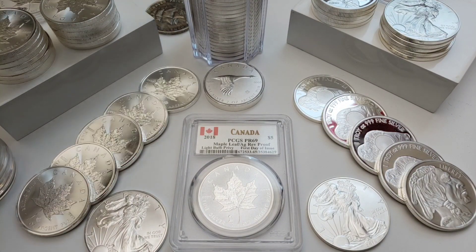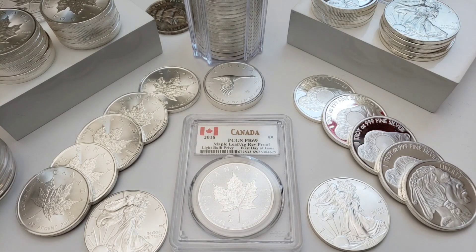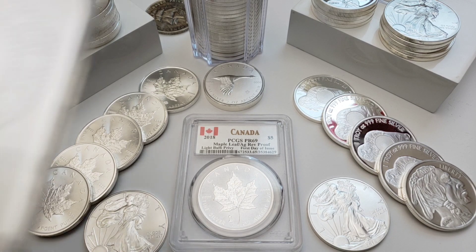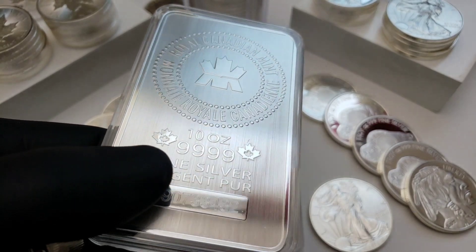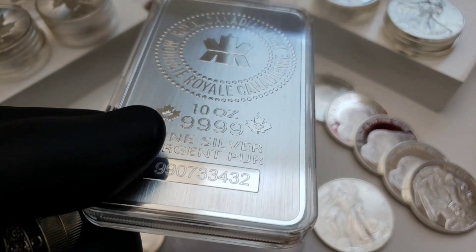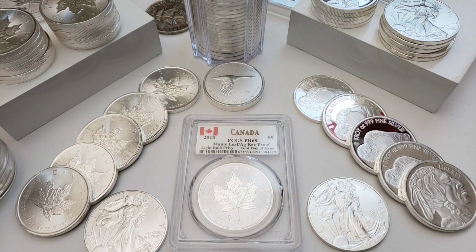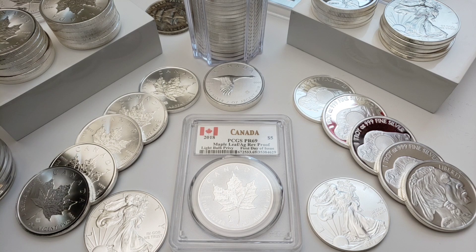The generics — you want to focus on those, get them as close to spot as possible. Things like your big bars. You want to get things like this because it's closest to spot as possible. I like to stack the sovereign bars, the Royal Canadian Mint bars, and Britannia bars because everybody knows them and recognizes them. That's the best way to add weight and value to your stack.